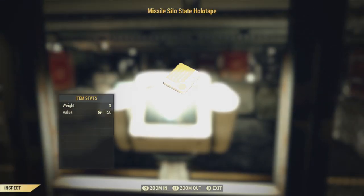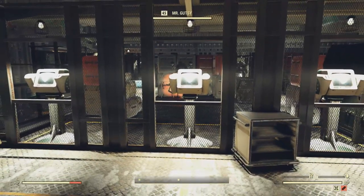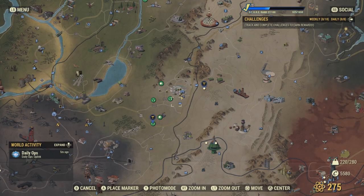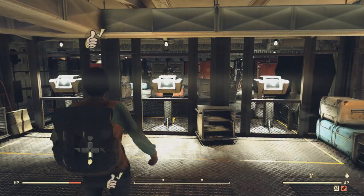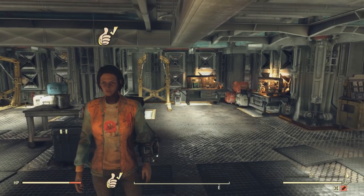Now sometimes when you enter a world and you click on the Missile Silo Holotape, it doesn't give you a readout right away — sometimes not ever. So be patient, go to another server. Hopefully this will help you guys out in all your nuke launches.